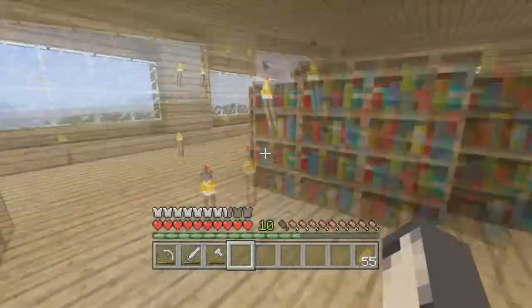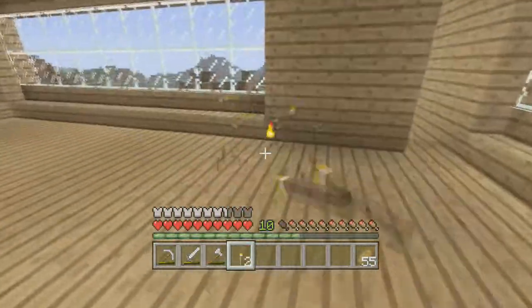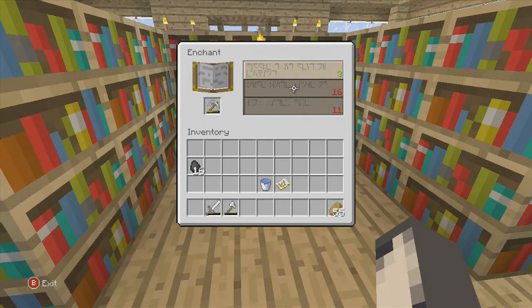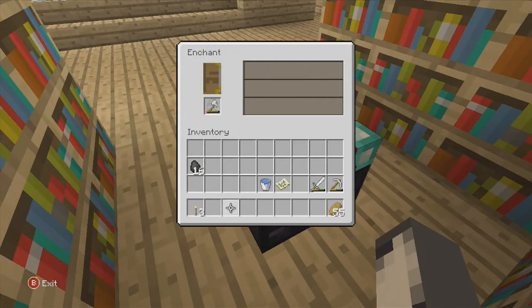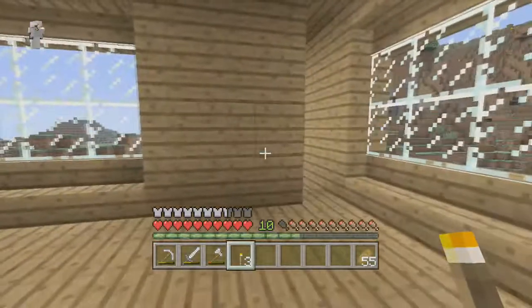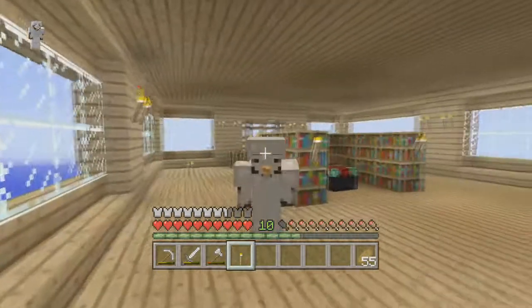Torches actually take away enchantment levels — if you guys didn't know, if you put a torch beside your enchantment table you can lower the enchantment level without breaking your shelves. I'll show you an example: if you want a lower enchantment level, you can cancel bookshelves with torches. Look at how the lower levels drop. If you take two off they're higher. Take the last one off and you should get 30 — yeah, you get 30.